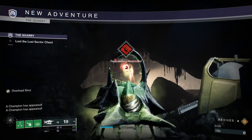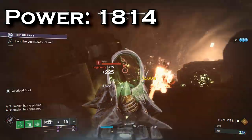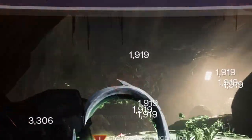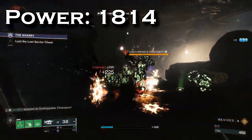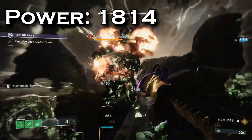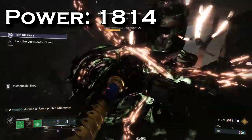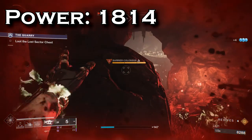We'll use my Lost Sector guide run as a baseline. In this run I am 1814. As you can see, my Osteostriga is doing 1919 damage and the adds are falling over. The key thing to note is how many times the unstoppable champion becomes unstunned while you're glaving it down — this is super relevant to how long your runs are. As you can see, they become unstunned only 2 times, so they die pretty quickly.